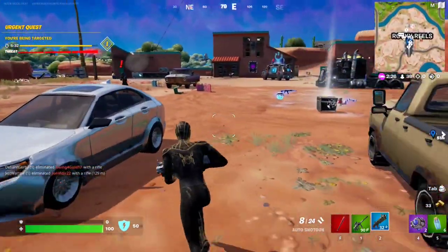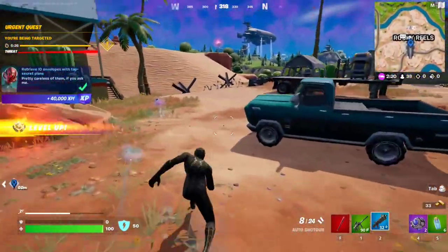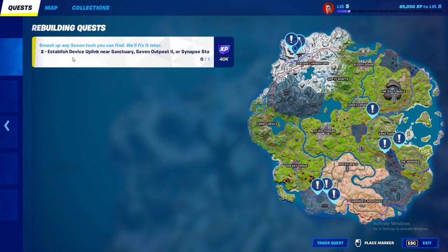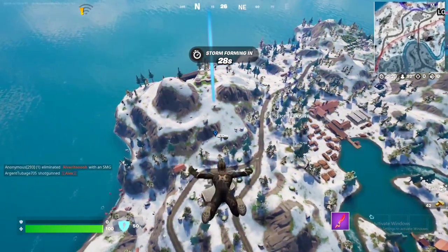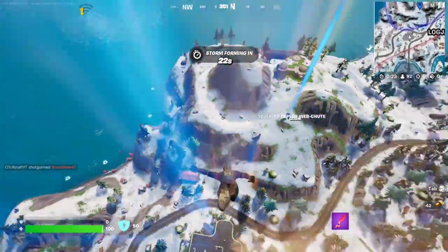There it is — that's three out of three. Beautiful, that's the quest completed. For this second Rebuilding Quest, stage one requires you to establish a device uplink near Sanctuary, Seven Outpost Two, or Synapse Station. We're going to go to the Seven Outpost right here because it's a far away spot and nobody's going to bother us. Let me ping it on the map — this is the location right here.